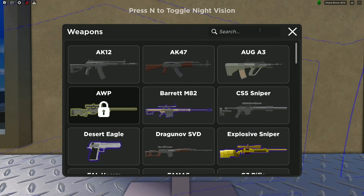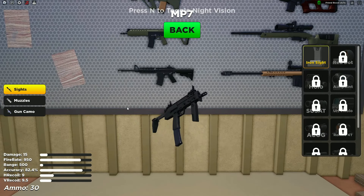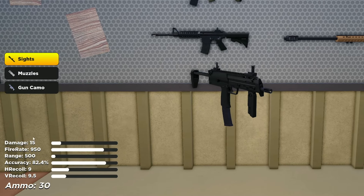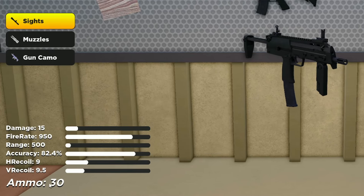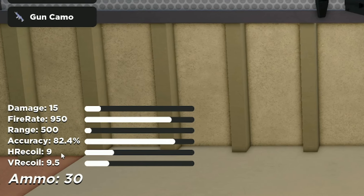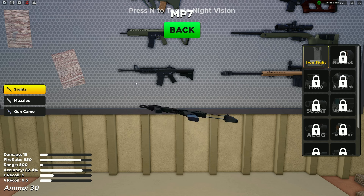The MP7 SMG stats: 15 damage — not too high — fire rate 950, range 500 which isn't great but it's an SMG, accuracy 82.4% which is decent. The recoil is a little lower than the AK-12. It's a decent weapon but none of these really catch my attention as the best weapon in the game.